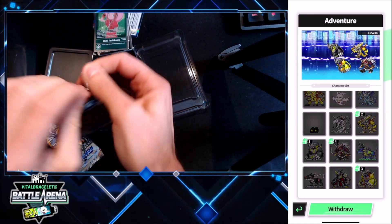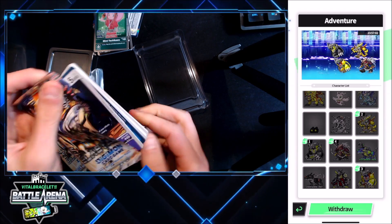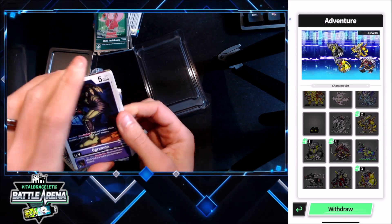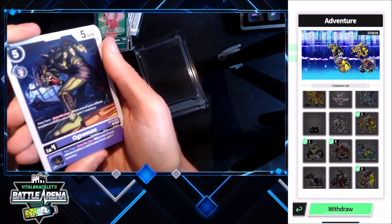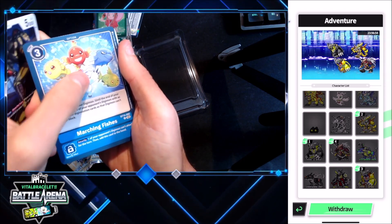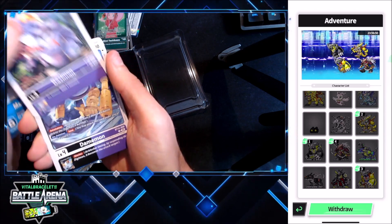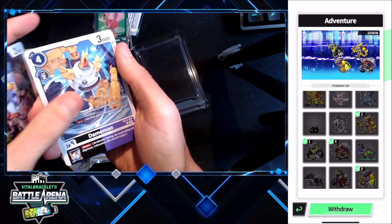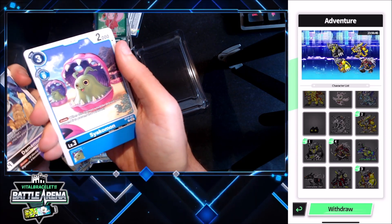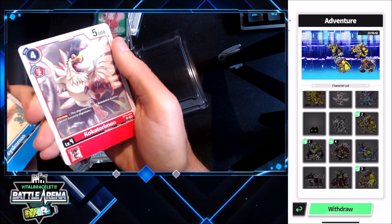And our second pack is going to be right here. Ogremon — not bad, everyone loves Ogremon. Marching Fishes — those attacks right there. Gazimon on the wishing in memory — that's not bad. Damemon, Siakomon — I like this one a lot actually. I don't even know how to pronounce that.